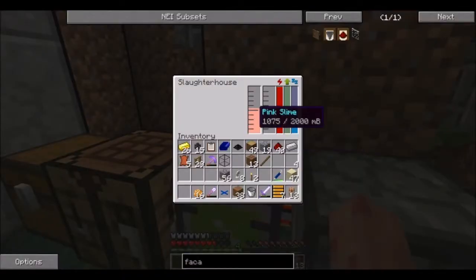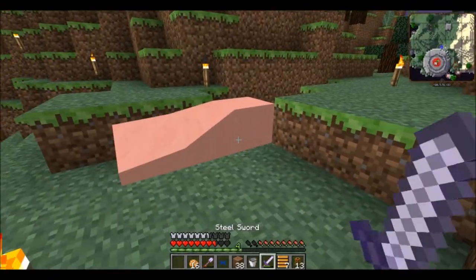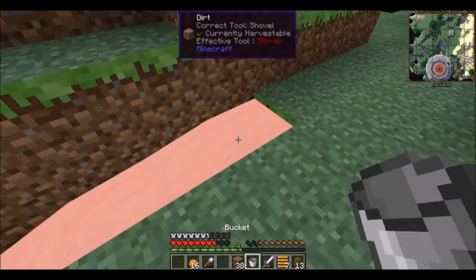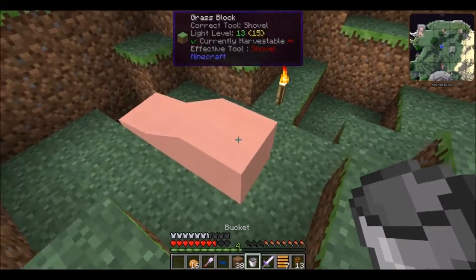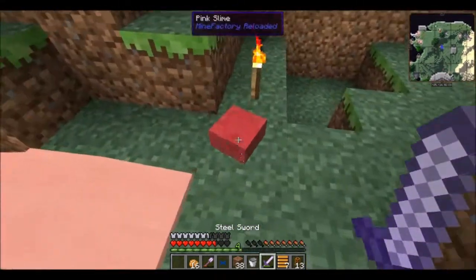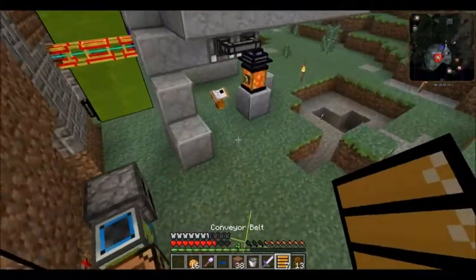Do we have enough pink slime yet? We do! We got a pink slime bucket. Now we place this down - wait for it - it flows away and knocks out all the torches. Put it over here where it's not going to flow away, at the bottom of this canyon. Is it changing color? Interesting - and we didn't get a slime ball. Awesome - all that for nothing.